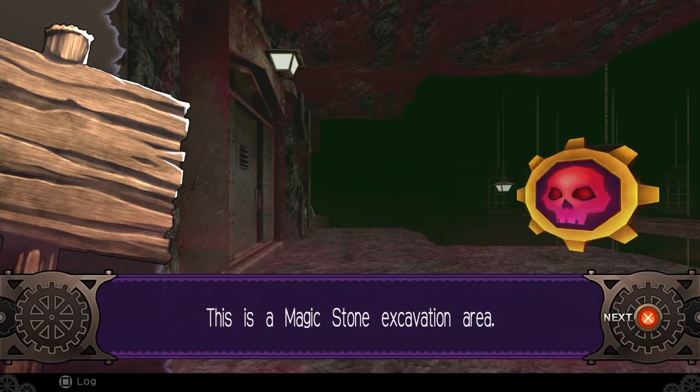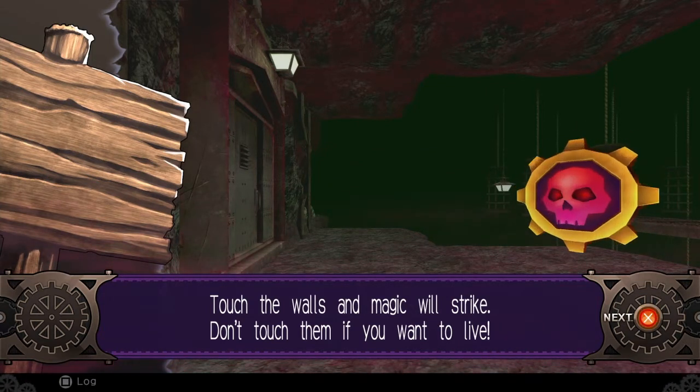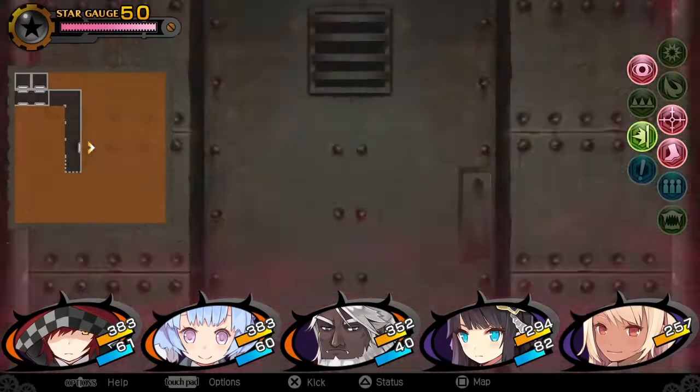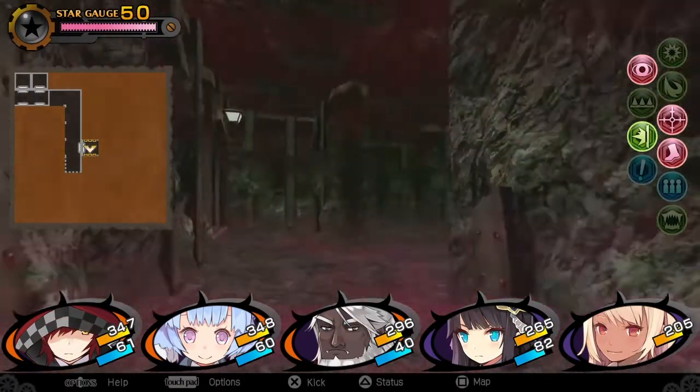Should I fight that? This is a magic stone excavation. Touch the walls and magic will strike — don't touch them if you want to live. Yeah, those electric things right here. I don't know why I did that. Whoops.